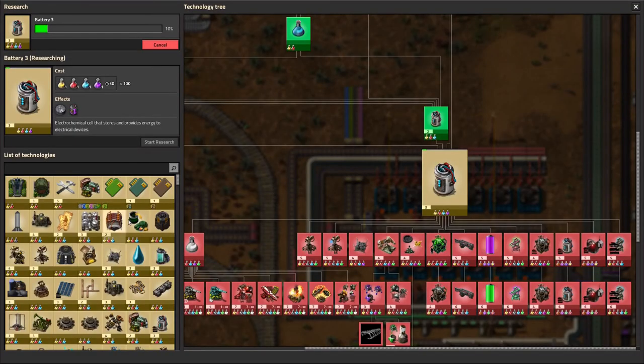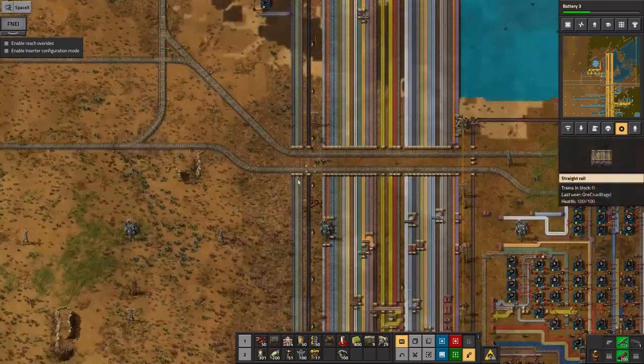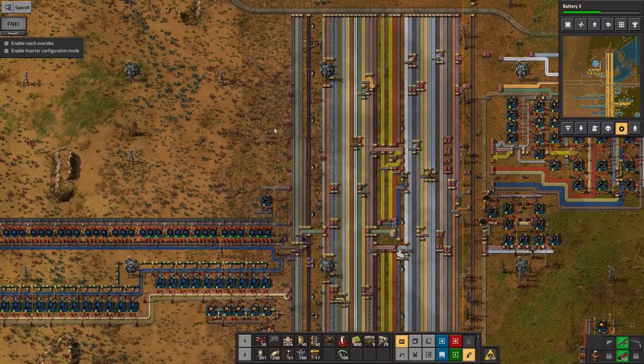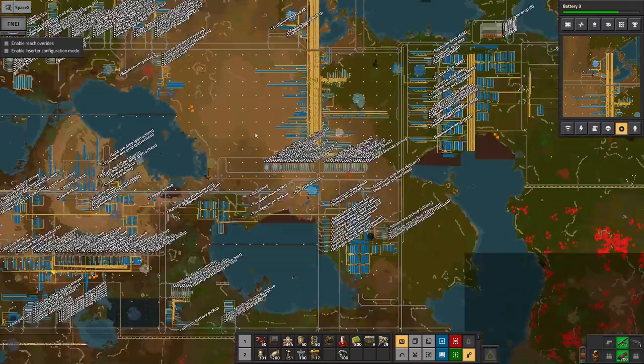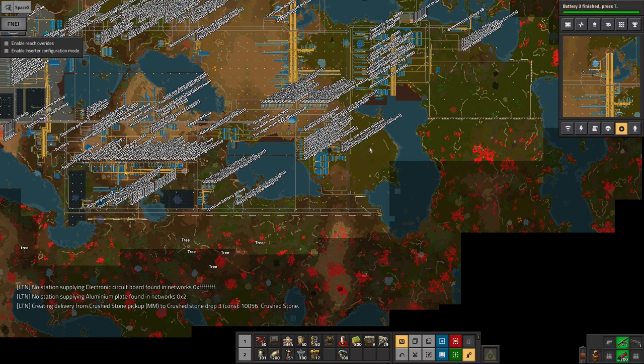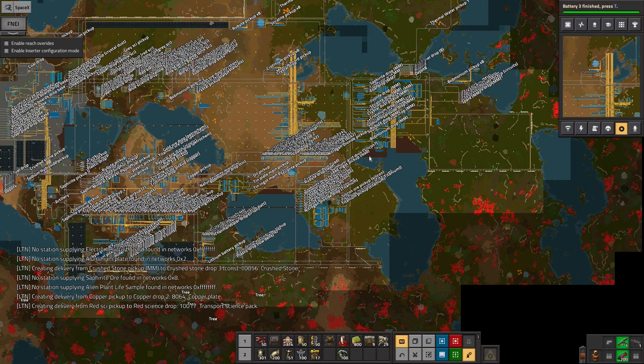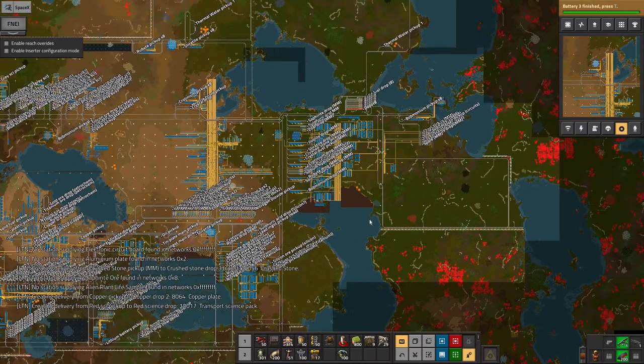The rocket is now ready for me to start building. I'll have to find somewhere to squeeze in a rocket silo - maybe over here where there's a nice big space. I'm guessing I'll need rocket fuel, low density structures, and rocket control modules, plus a satellite which requires radar, solar panels, and probably other things. I'm expecting it to be a bit more complicated than vanilla.